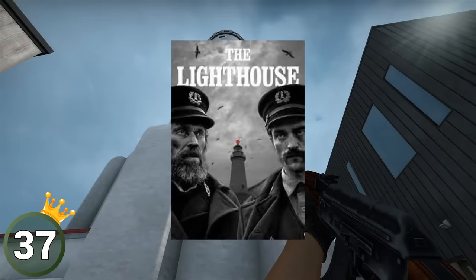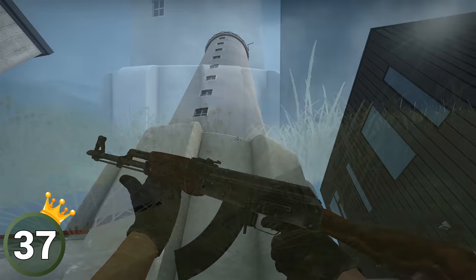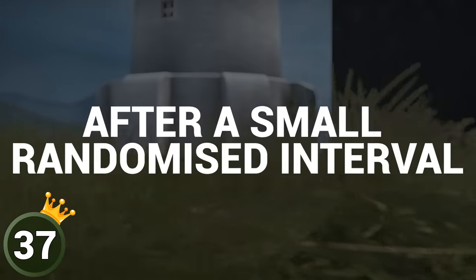People who have seen the movie The Lighthouse will most likely recognize the foghorn on the new map Deep Assault. Yep, it's inspired by the movie, and you can hear that sound after a small randomized interval.